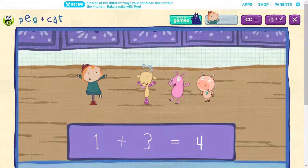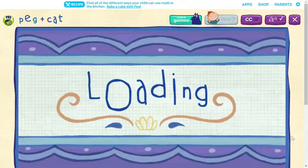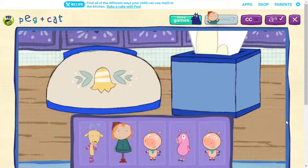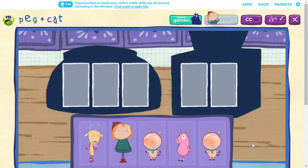All four friends together again! Giant's coming! Gotta keep moving! Whoa! One more friend has come out to play! Now we have five friends to hide! Find hiding places for all of them! Use your mouse to move our friends to places they can hide!